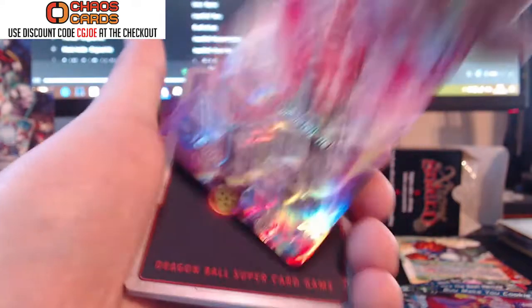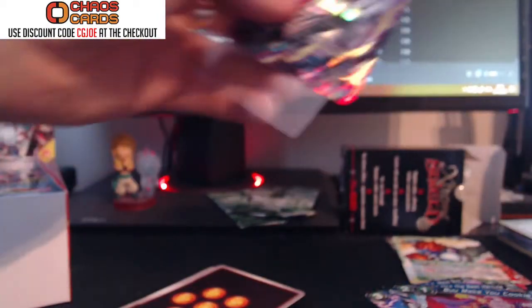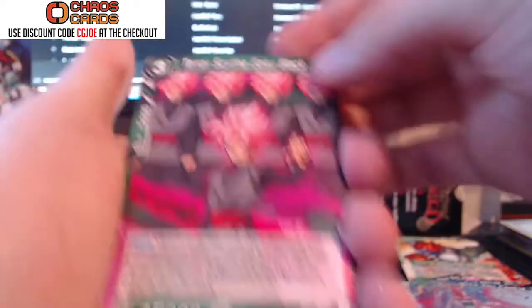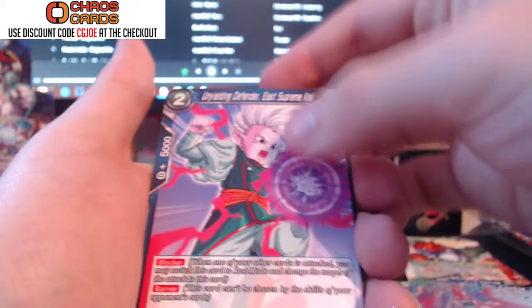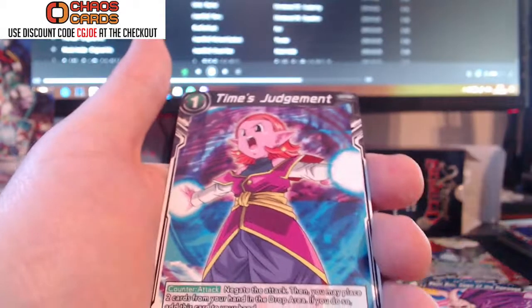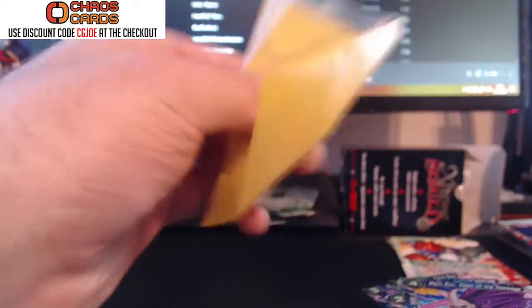Pack thirteen: I don't know if I've got this leader yet — Majin Boo Completely Revived. That's really cool looking, super cool. Next pack: Goku Black, Android 14, Shugesh, Android 18, East Supreme Kai, Create Android, Evil Majin Boo, Super Saiyan Blue — that's strong, I like that. Times Judgment. And we've got ourselves a Topo Holo — I don't have that yet, that's cool.